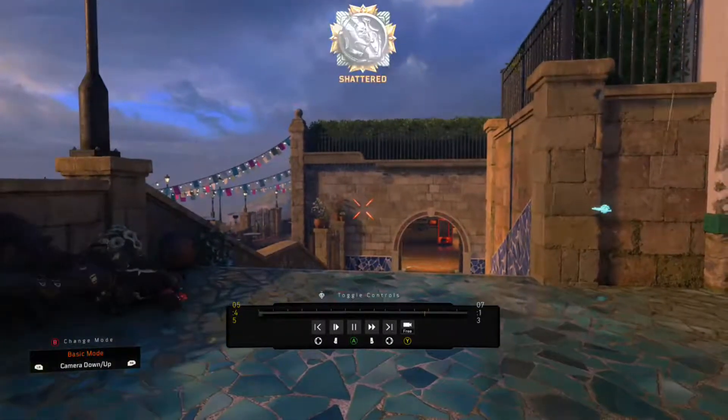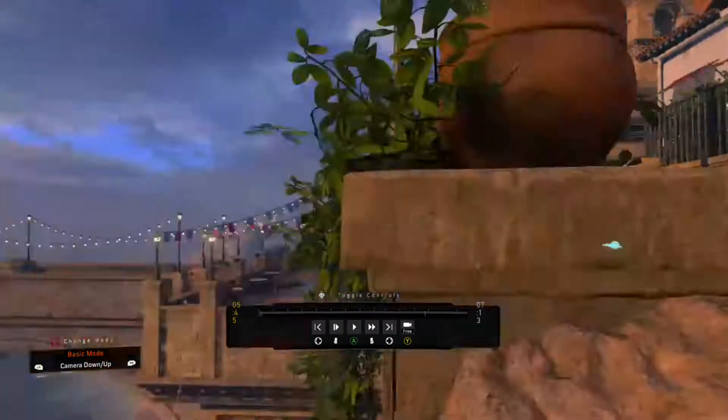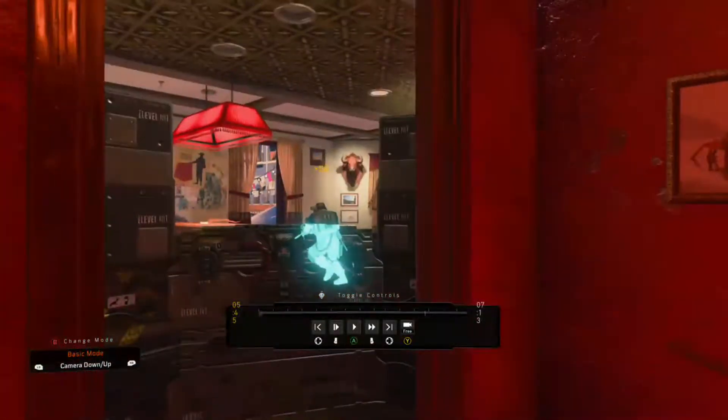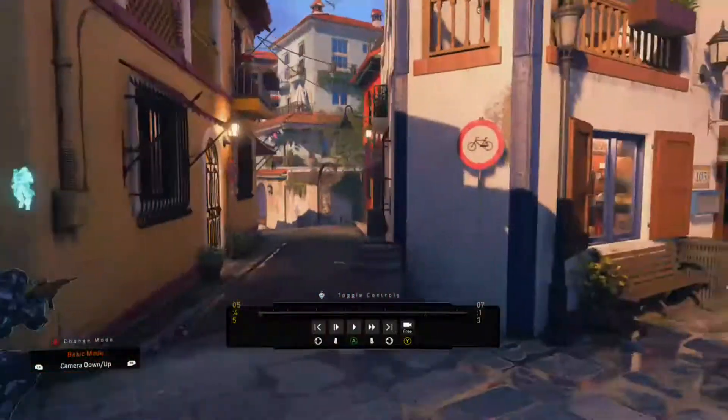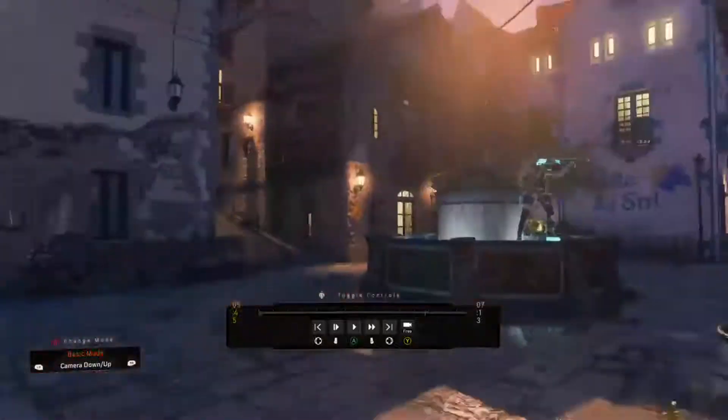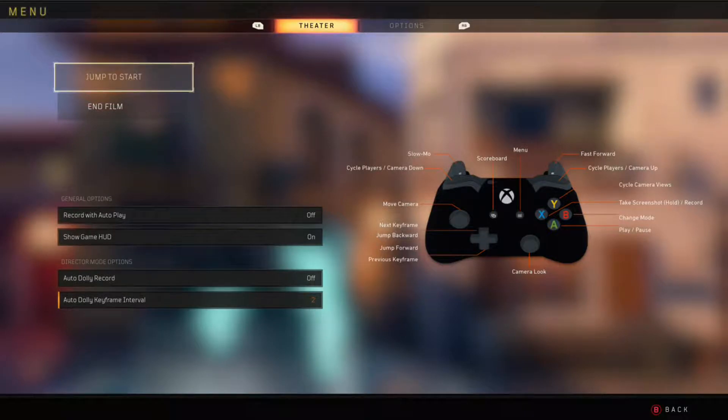Yeah, this is it. I'll keep this video short. Simply: this is left, this is doorway or window, center, and right. So that's it — that's top side. Let's end this film. Code word is going to be Mixer. Code word is Mixer. Thanks, guys. Thanks for watching. Keeping it short.